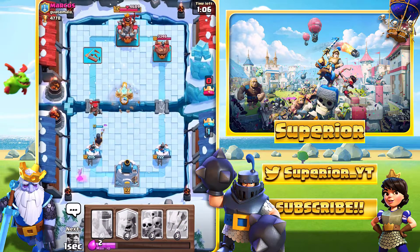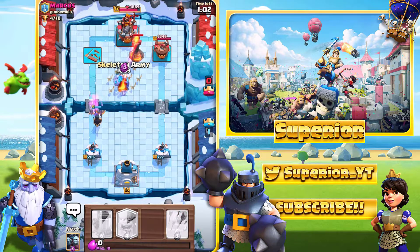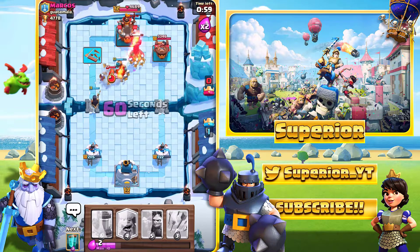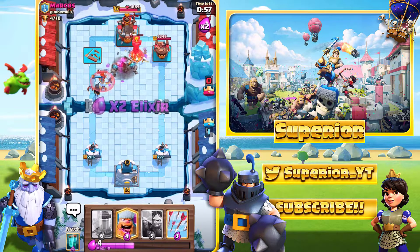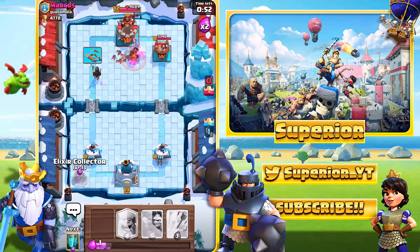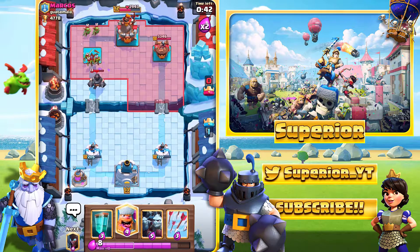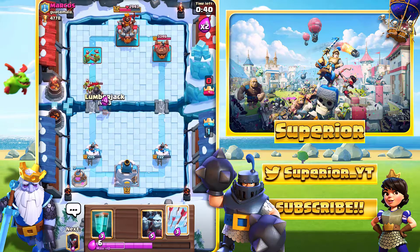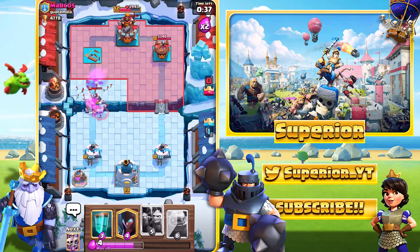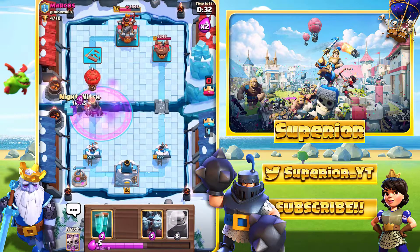So we'll go golem over here — really do not ask. We did see the inferno tower, but we got the skeleton army down a little bit too late, allowing the inferno tower to actually take the golem out right there. He only has a zap. He's also got the mega knight, pretty interesting deck we are facing. It's not really something you tend to see every day. We will just go ahead and start leaking elixir, because that's what I'm professional at doing.